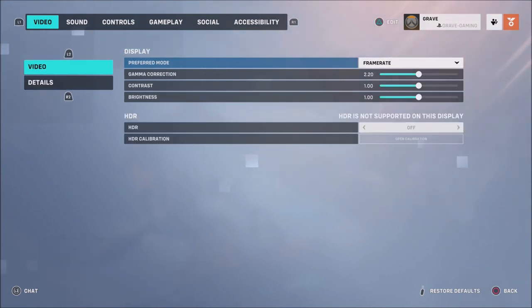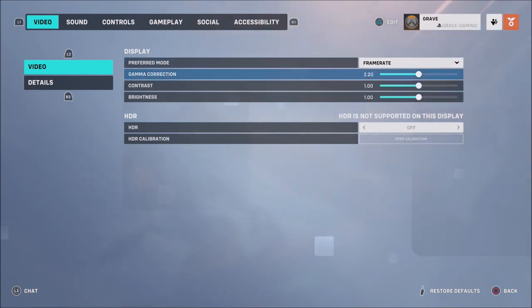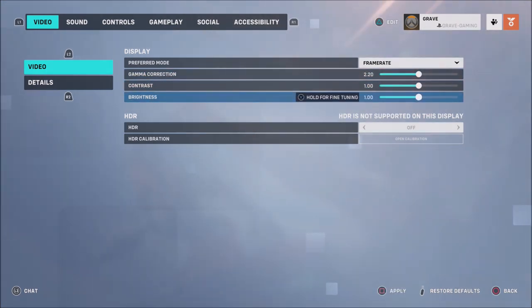When it comes to video, I just use the preferred mode as frame rate. You do have some other options: balanced and resolution. Resolution does look a lot crisper and sharper. Balanced is not bad but I prefer to have the best frame rate I can get. For gamma correction, contrast, and brightness, I left all of this alone — it depends on your TV or monitor. When it comes to HDR settings, I don't have HDR available on my LG monitor, but you may want to turn that on if you have it available.